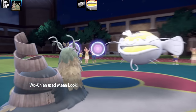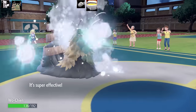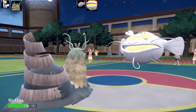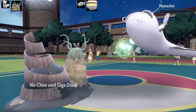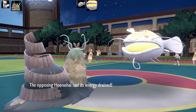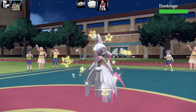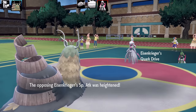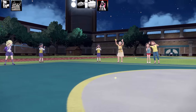Wo-Chien comes in with Tablets of Ruin — any active Pokémon without this ability has their Attack multiplied by 0.75, reducing physical move damage. The set is Avalanche, Leech Seed, Giga Drain, and Mean Look with max HP and max Special Attack, Modest nature. Even after taking an Avalanche, I survive and KO with Giga Drain. Galarian Rapidash comes in and boosts its already high Special Attack.